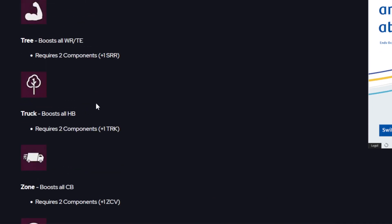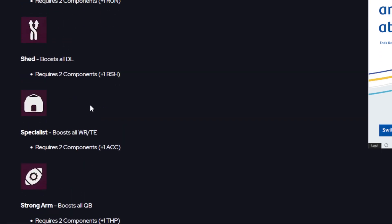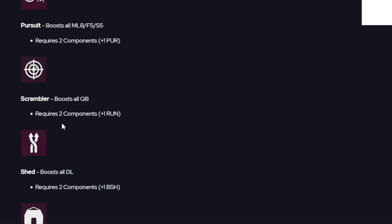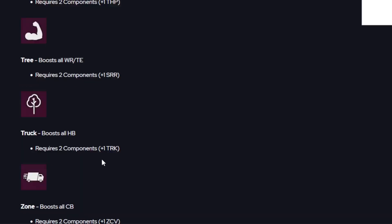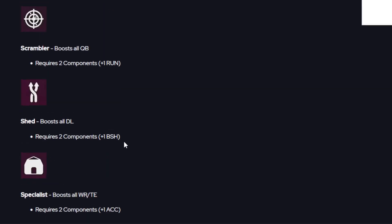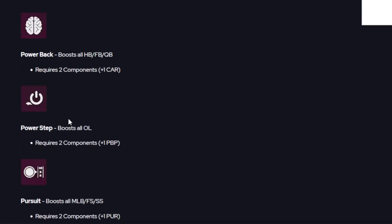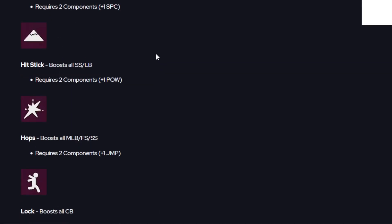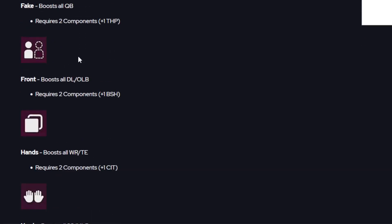Let me know in the comments which ones you're rocking on your team. I'm personally using Reel In on offense and Ball Hawk on defense, with the Zone chem on both giving me plus one to zone coverage on my cornerbacks and free safeties. Let me know which ones you like the most and which you think are the best of the bunch — I'll see you in the next video, peace.